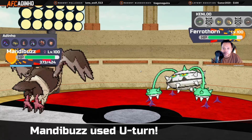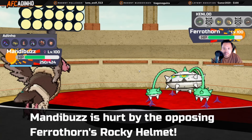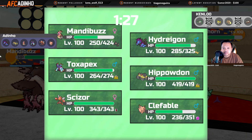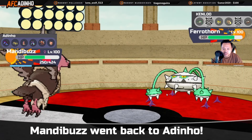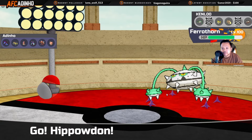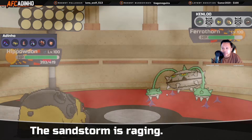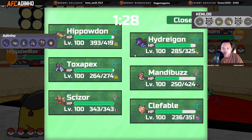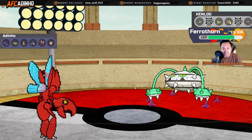He brings in Ferrothorn, and there are a bunch of things I can do. I think I'm just gonna remove the rain first with Hippowdon — that way I don't have to play around Thunders, and it also makes the Fire moves for Clefable stronger. In case this Ferrothorn has Gyro Ball that might kill Clefable since it's not a bulky spread, so I want to be able to hit it with a strong Flamethrower. He could Leech Seed or Knock Off trying to get rid of my helmet. I'm just gonna bring in Scizor because Ferrothorn shouldn't be able to do anything to Scizor.